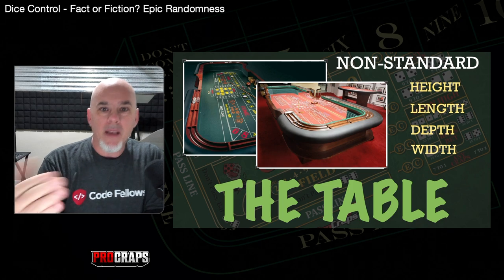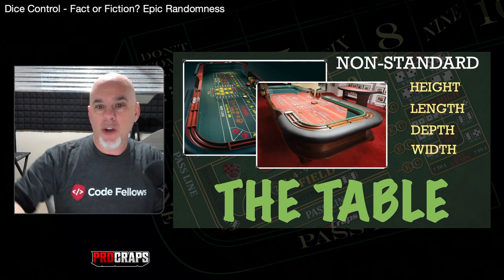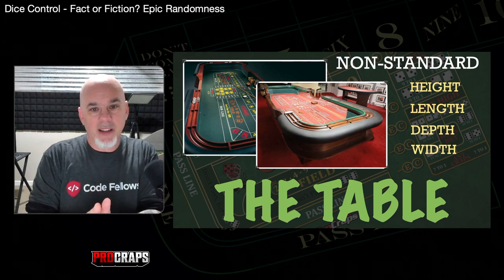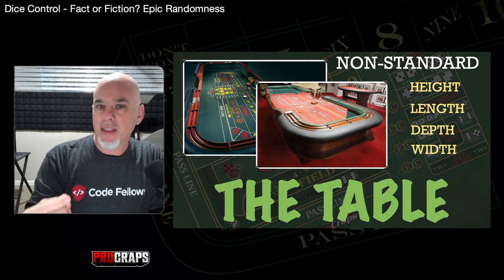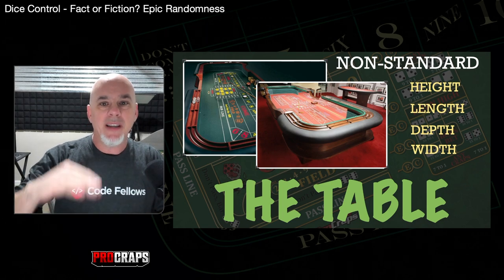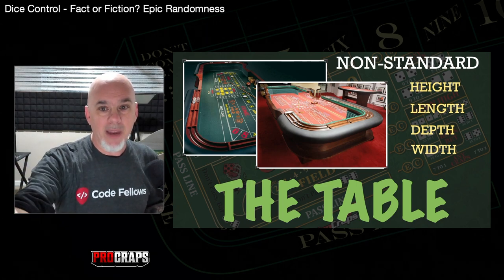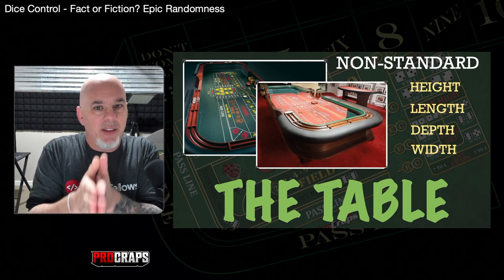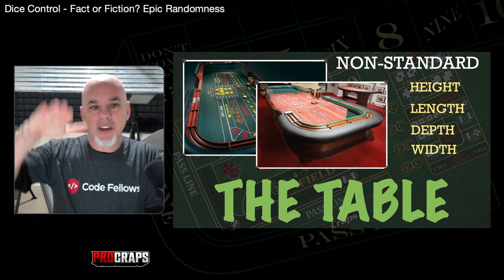Tables also have different surfaces — not always the same kind of wood. Some are two pieces of plywood, some are inch-and-a-half birch. One casino near me actually went to a plexiglass surface with felt on top — not to stop you, but for maintenance. That plexiglass will last them 20 years, which is why they chose it. It changes how the dice bounce, and it's an adjustment we all have to make. Every casino differs based on where they bought the table, their maintenance schedule, and the felt they chose.